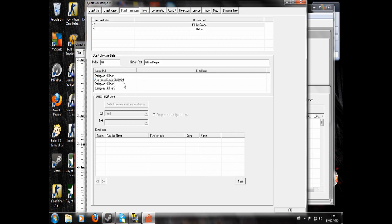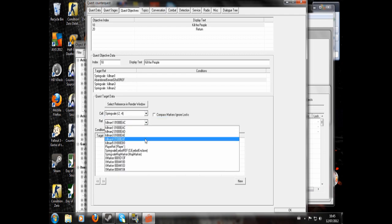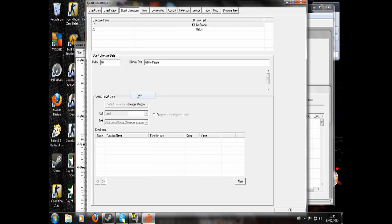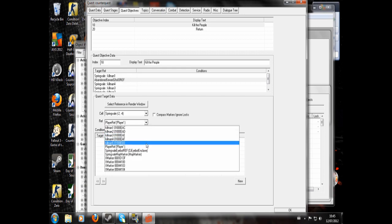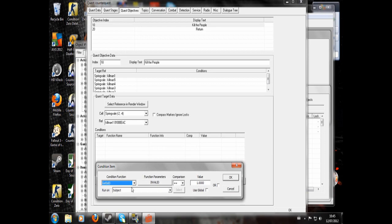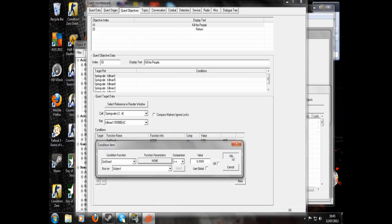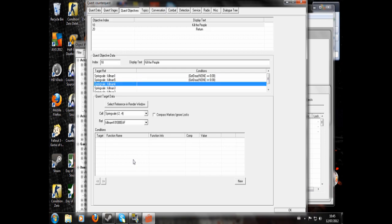Why is the GECK so slow? The New Vegas GECK isn't as slow, but I find it annoying to use because it doesn't show scripting errors, so I always use this one for tutorials. Now you want to set up a condition so that when you kill him the marker goes away. So: New, and we're going to search under condition function for 'getDead equals none'. You'll notice nothing is available in the function dropdown. So getDead equals none — just copy that condition and paste it into every single one of these.